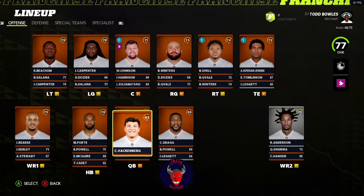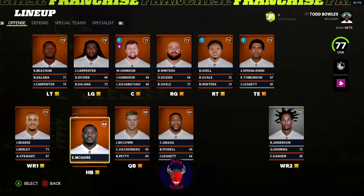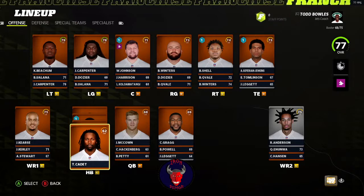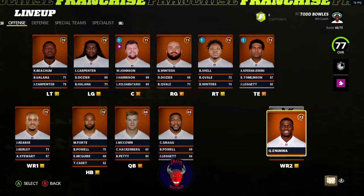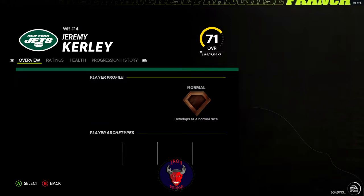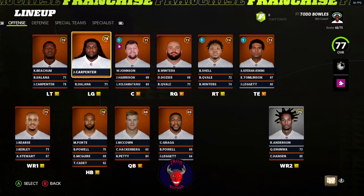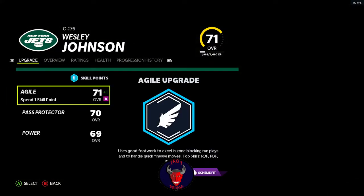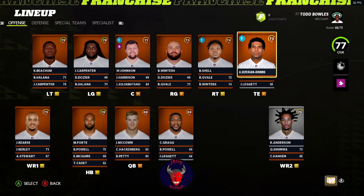Christian Hackenberg as their backup QB. Matt Forte. Bilal Powell, Elijah McGuire. Jermaine Kearse as a starting wide receiver. Robbie Anderson. Quincy Enunwa. Jeremy Kerley. Kelvin Beachum. James Carpenter. Wesley Johnson. Brian Winters. Brandon Shell. Austin Seferian-Jenkins.